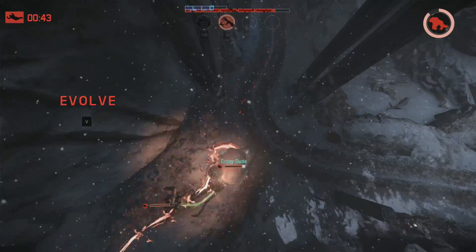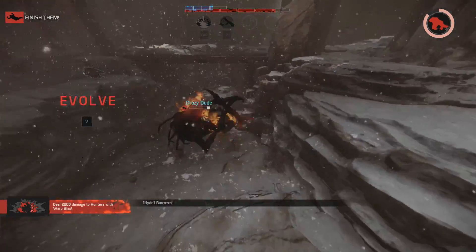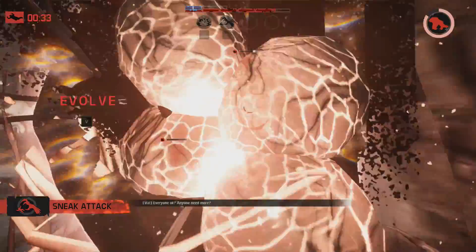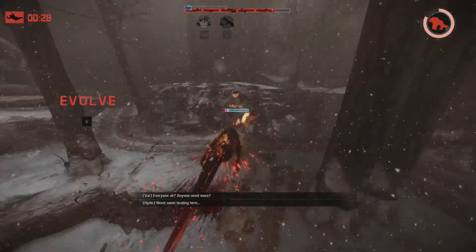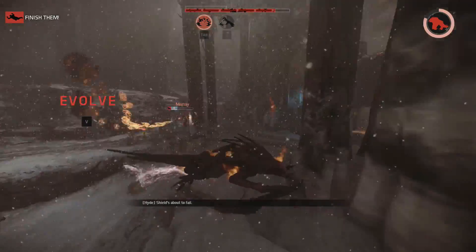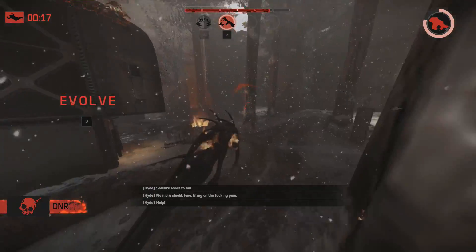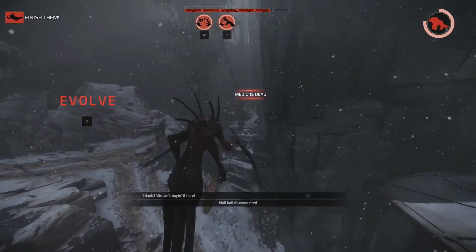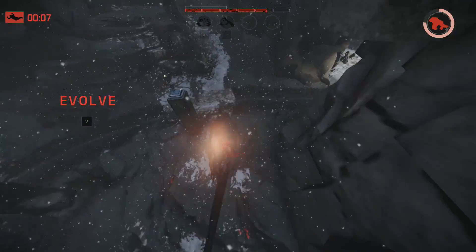I hope you guys enjoyed the gameplay in the background as well. It's a bit of Skywraith gameplay — Wraith is balanced now, they say. It's just basically a lot stronger if you play it differently than what everyone else had been playing before the patch. Using the Abduction Warp Blast combo basically provides massive burst damage that a hunter has a really hard time avoiding, making Hank very valuable against the Wraith because one shield can block that big burst of damage. Still lots of fun to play and as you can see, still pretty strong indeed. Thanks very much for watching guys, I hope you enjoyed the video and I will see you in my next one. Bye-bye.